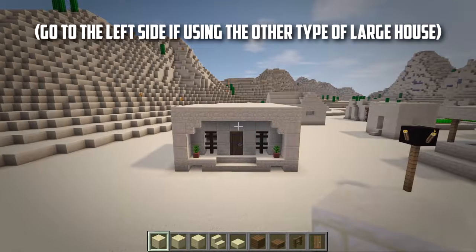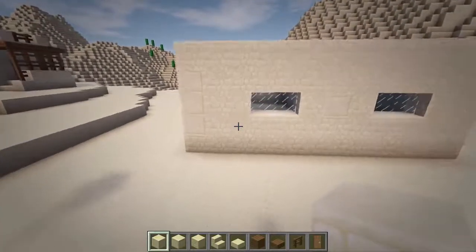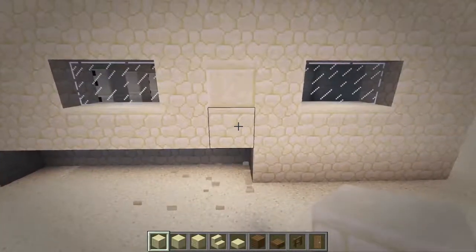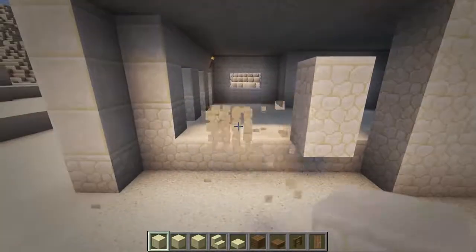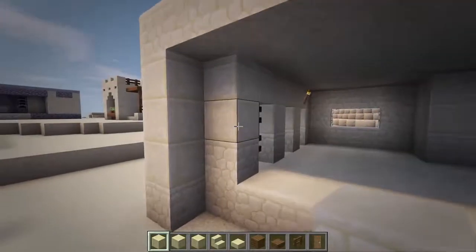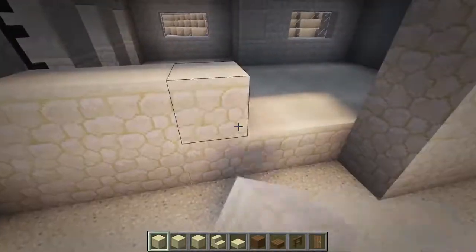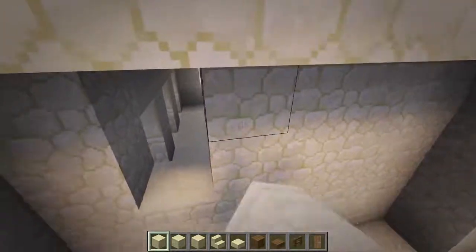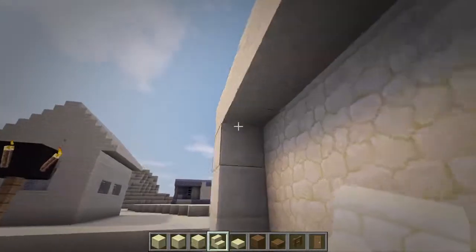Next, we will remodel the right side wall. Begin by removing a 6 block long and 4 block high rectangle out a block from the left side of this wall. Now replace the two smooth sandstone blocks at this inner layer with regular sandstone, and then fill in the rest of this inner layer with sandstone so the wall is indented. Next, add upside down stairs at the top of each corner.